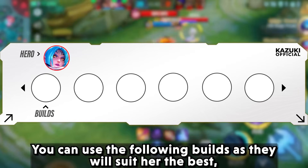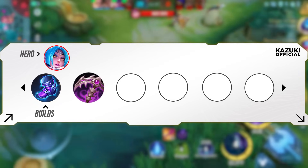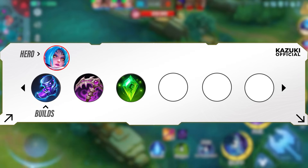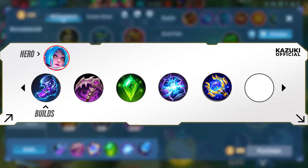You can use the following builds for Kareena: Arcane Boots, Calamity Reaper, Holy Crystal, Concentrated Energy, Genius Wand, and Winter Truncheon.